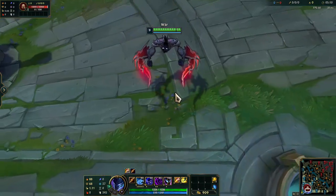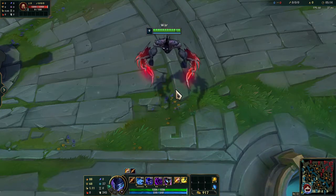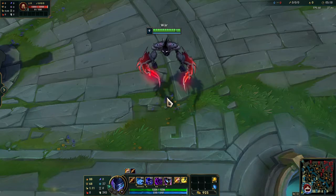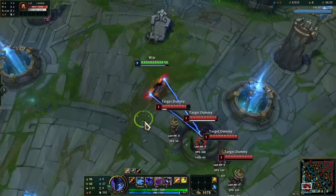His W has a passive that gives him bonus attack speed, as well as an active that creates a spell shield around him for a second and a half that blocks the next ability that tries to hit Nocturne. If he blocks an ability with the shield, he gets double the bonus attack speed for five seconds.